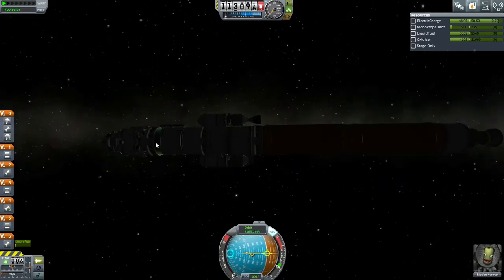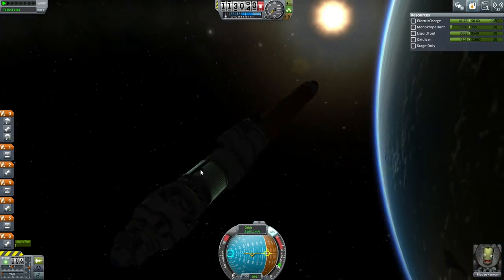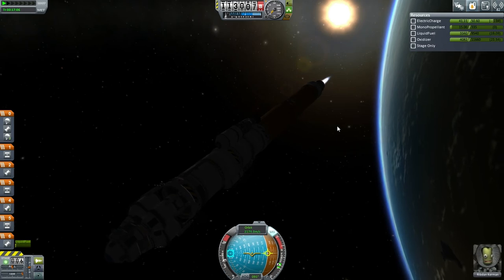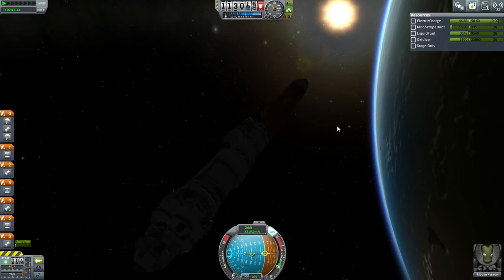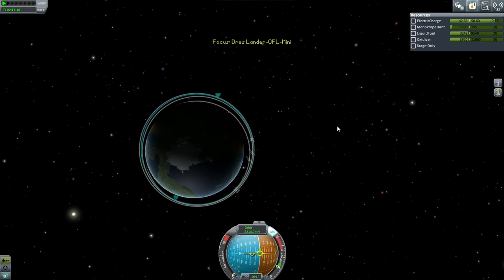Losing and gaining electric charge here — let's extend these solar panels at least. I need to get to orbit. Let me run the engine to help turn. There we go. Now let's continue turning. We're in a good orbit — 100 by 116.